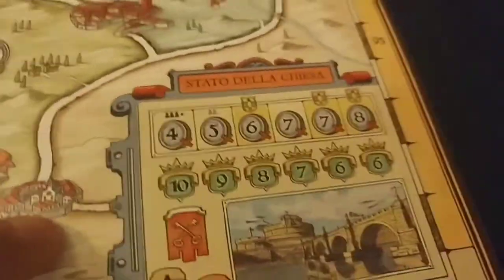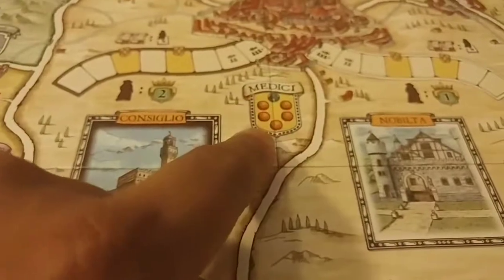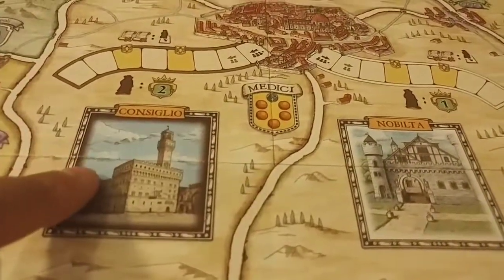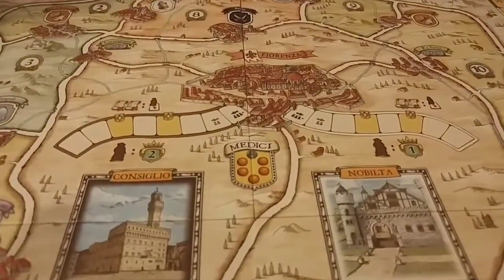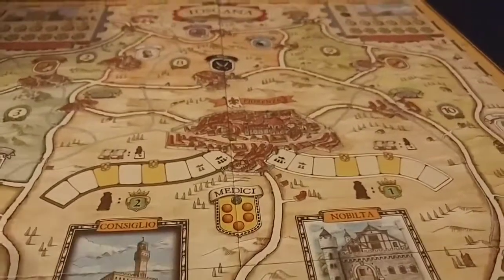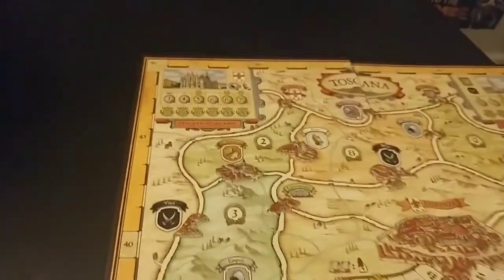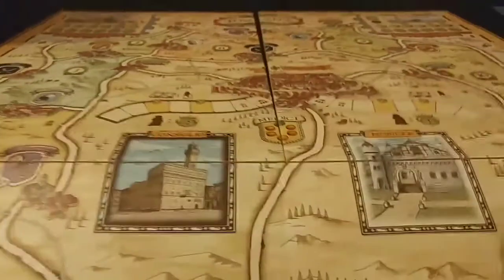These yellow spaces — the same goes for the ones around the board. If there's a yellow space, an event happens. Once all the yellow spaces are gone, you finish that round and then each person gets to take two actions one more time — kind of a double turn. So that's your last chance to do some more stuff right at the end of the game.